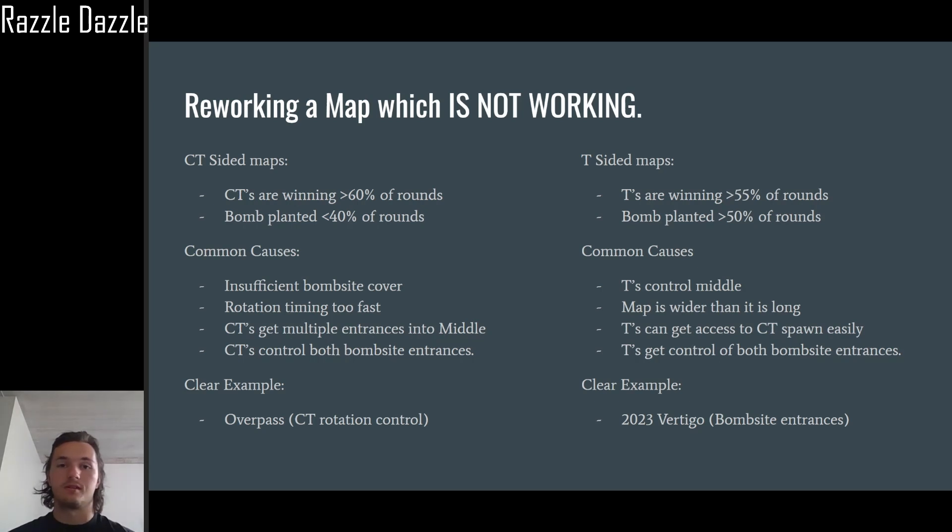The clearest example of a T-sided map in 2023 was Vertigo — T's got control of all of ramp and CTs had to throw multiple flashes, smokes, and a molotov just to get control of A ramp. If CTs didn't get ramp control, the T's were practically on the bomb site. Before the changes to A site, it was really hard to hold unless you had four or five players; even with three you'd get mollied out, flashed out, naded out, and forced into a retake.